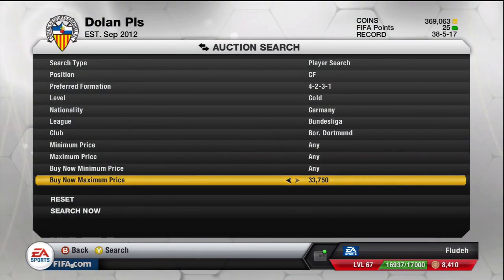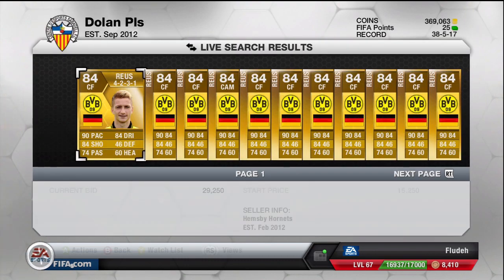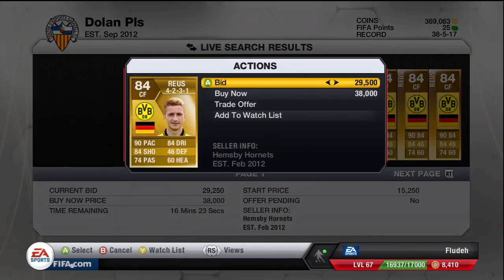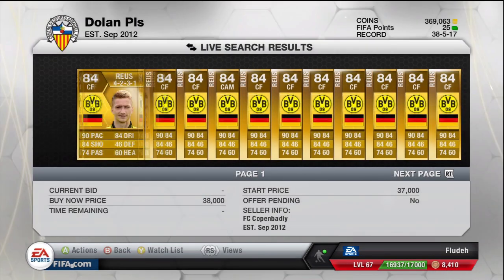Reus has gone up quite a lot. I bought mine for 20k when the season ticket was out, and now he's going for like 38k BIN, which is kind of ridiculous. I think 36k buy now is his lowest.